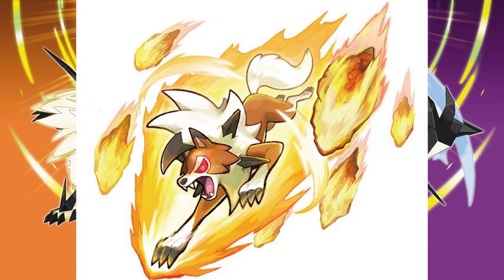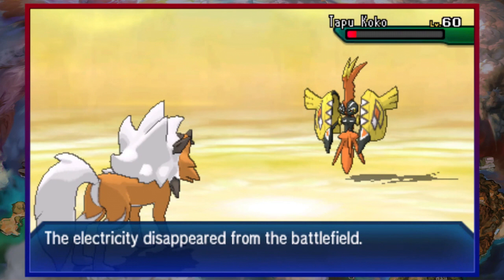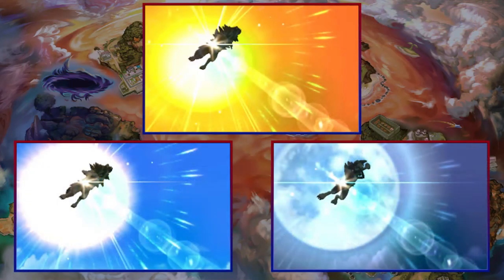Next, we have special artwork of Lycanroc using its Z-move. In English it's called Splintered Storm Shards — in Japanese it's called something like 'Radio Edge Storm.' In the trailer it didn't KO the Totem Kommo-o, but that seems intentional to show the side effect: it removes terrain, which is pretty cool competitively. Also confirmed — all Lycanroc forms can use this Z-move, not just the Dusk Form, so Lycanroc specifically got a brand new Z-move in Ultra Sun and Ultra Moon.